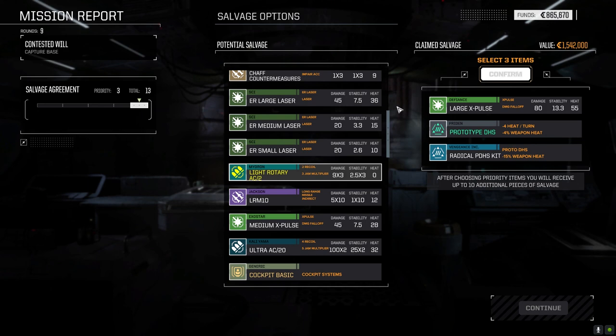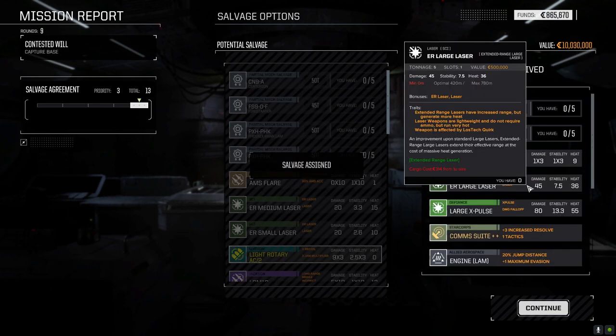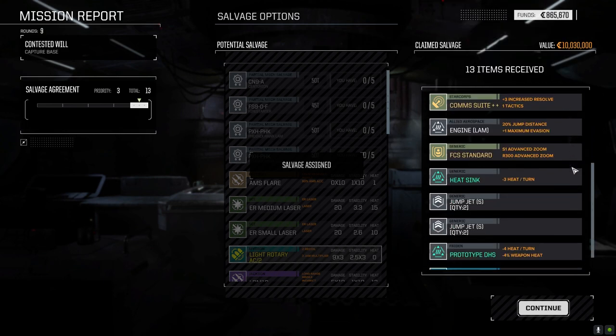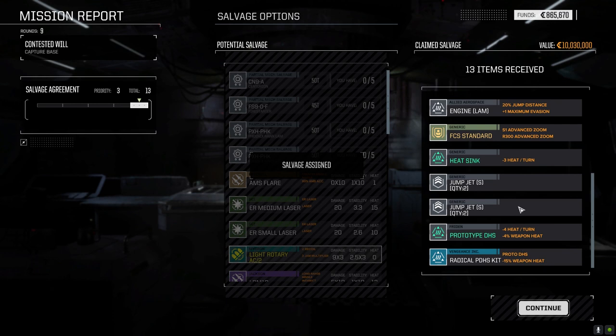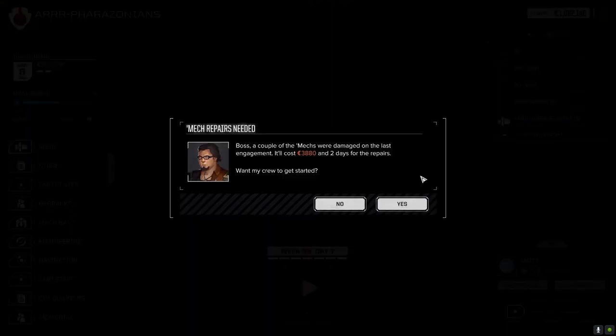Let's take these — two Phoenix Hawk Lamb parts, a large laser, lamb engine, and that's it. We did okay.